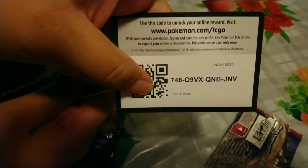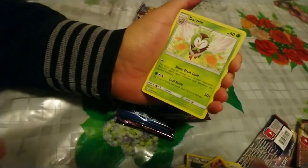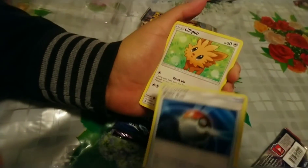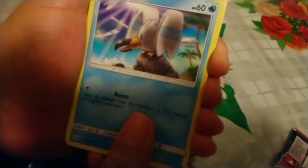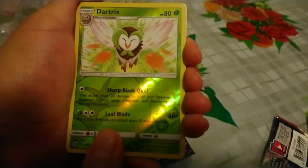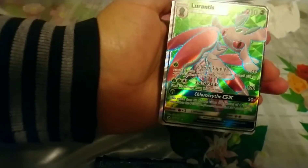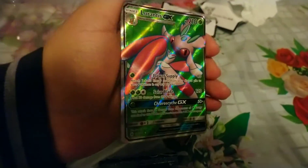Now we're getting into Sun and Moon. Here's a code card. One, two, three, four to the front — energy, I said fire! Dart Twix, Pokeball, Lilipup, Wingull, Snubbull, Carvanha, Zubat, Dart Twix again, reverse holo Fomantis, and a Lurantis GX full art! Look at that shadow. That looks really nice — I like the flowers in the background.